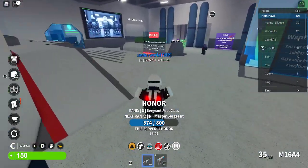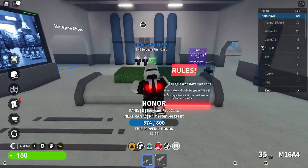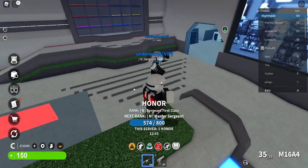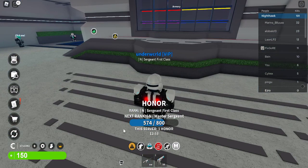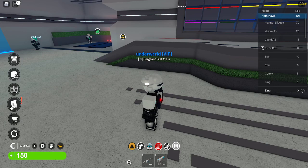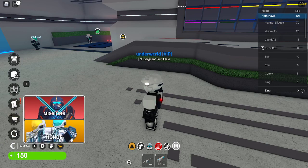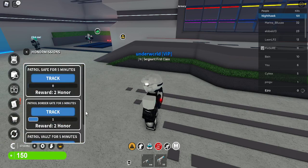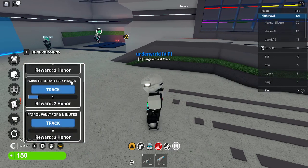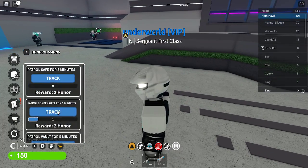After Trooper you can get Master Sergeant morph at 800 honor. After that there's an Enzyme morph which requires around 2,500 honor — that's a lot. You can earn honor through quests: patrol the border, guard the vault, and other tasks that each give 2 honor on completion.